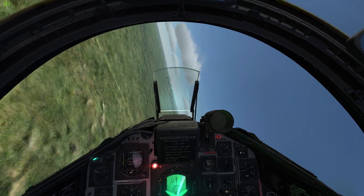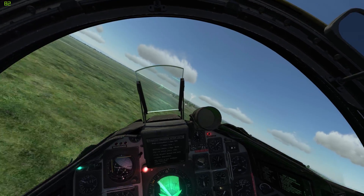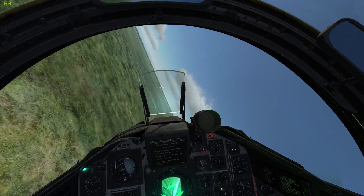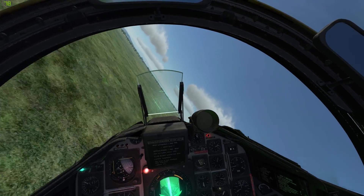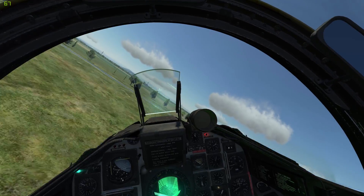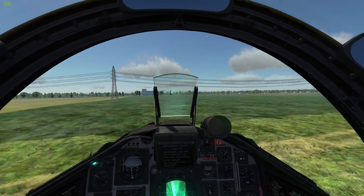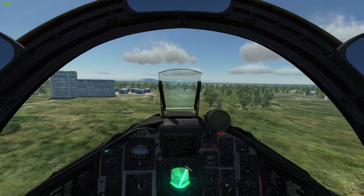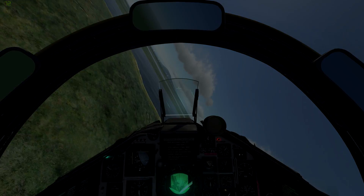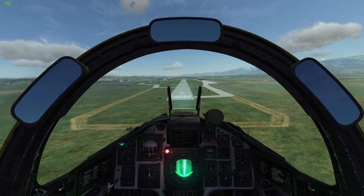After we are out of the immediate vicinity of the target we should be safe from AA fire, and we should be too low for most SAMs to be effective against us. We are on our way to waypoint 4 to fly around most of the enemy air defenses, and after that angle back down south towards Kobuleti and land back at the base we came from to finish the mission. The way back is uneventful despite some minor damage to the aircraft that leads to a tendency to roll right a bit, but we make it back home without problem, accomplishing our mission.